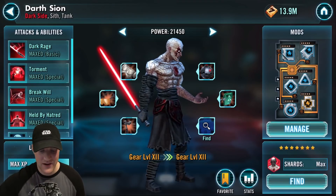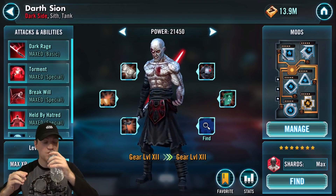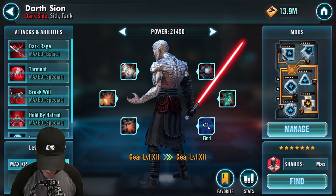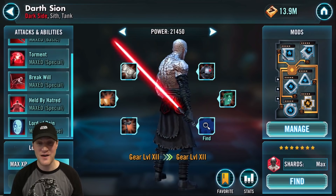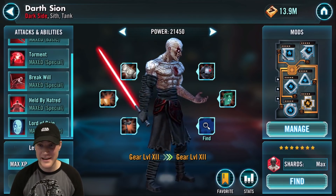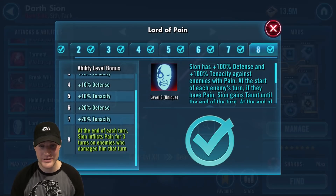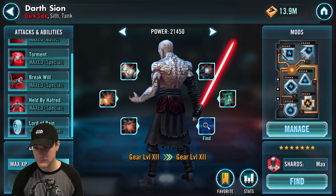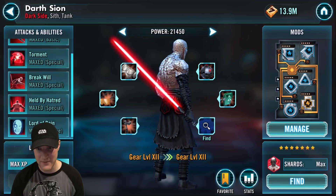Next we look at Darth Sion and his Lord of Pain ability. It's still an amazing ability, viable at three stars — it can make him basically invincible and hit like a truck. At the end of each turn, Sion inflicts pain for three turns on enemies who damaged him that turn, allowing you to get Held by Hatred quicker. He can wipe the floor with opponents and is still dominant at the top of arena with Traya teams.